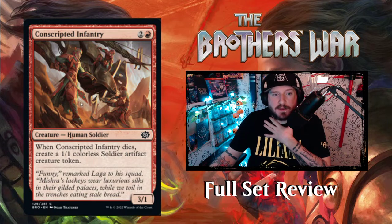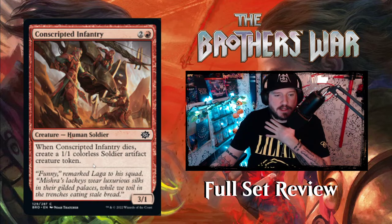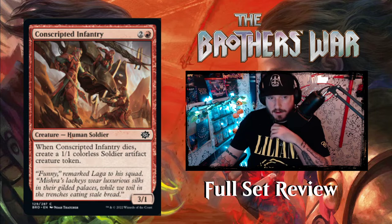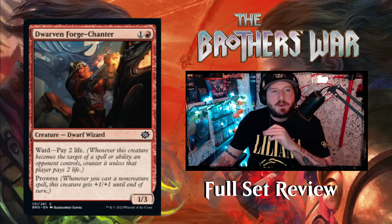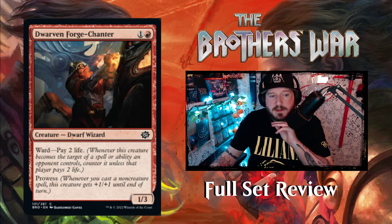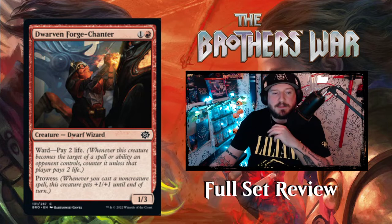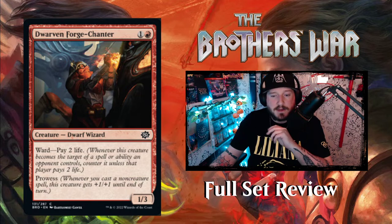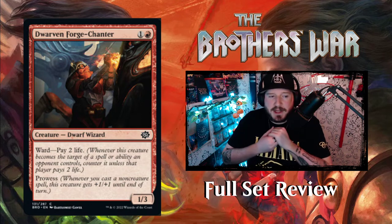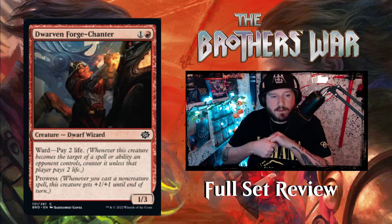Next up we have Conscripted Infantry — two and a red for a 3/1 human soldier creature. When Infantry dies, create a 1/1 colorless soldier artifact creature token. Not bad, pretty standard. Then there's Dwarven Forge Chanter — one and a red for a 1/3 dwarf wizard creature with ward: pay two life, and prowess. So it gets plus one, plus one every time you cast a non-creature spell. That's pretty cool. I'm assuming there's going to be lots of prowess in red because red likes spells, and this dwarf wizard having ward two life is pretty good for two mana.